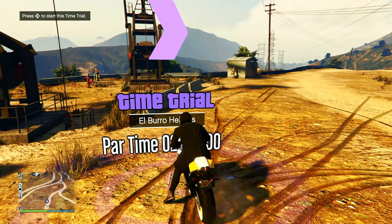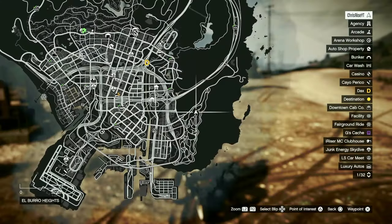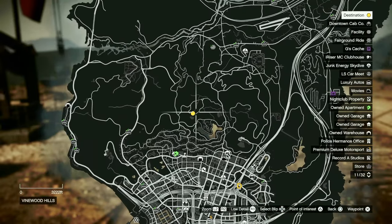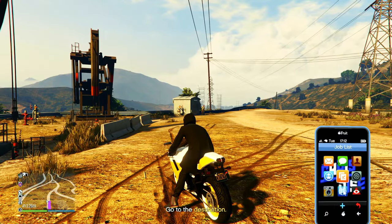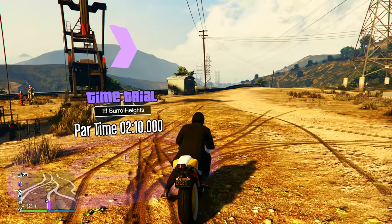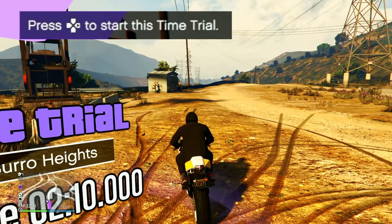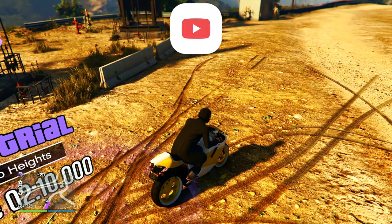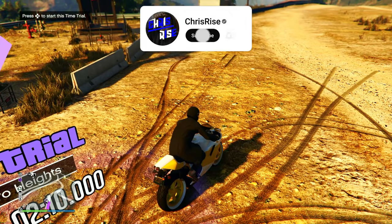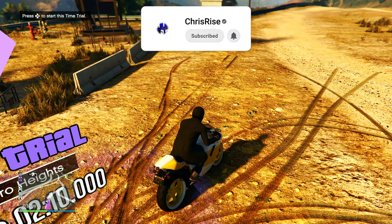Once you arrive at the time trial, just press right on your D-pad to start it up. Then immediately open up your map and look for the destination which is going to be a yellow dot. Waypoint it and then back out from the map. Then open up your phone and quit the time trial. Basically just get as close to the edge of the time trial as possible while it still lets you start it, and once you see it, just start it up and complete the time trial.